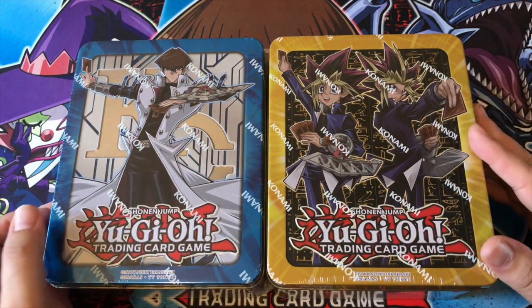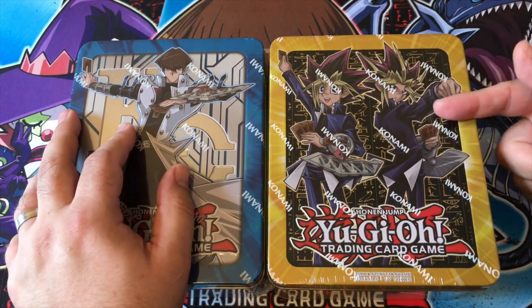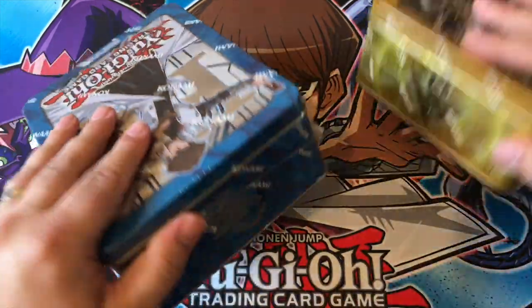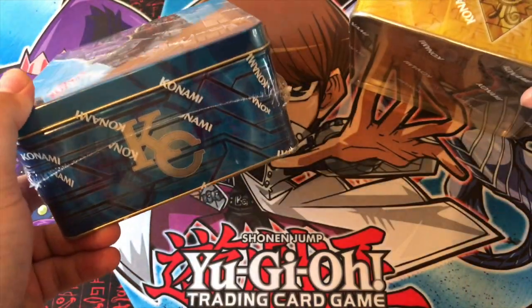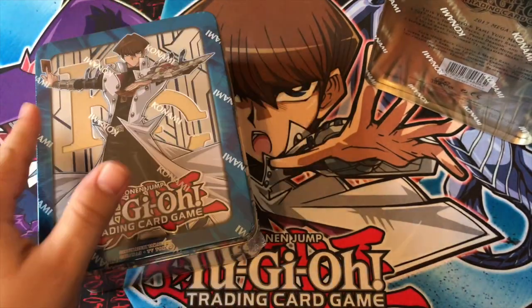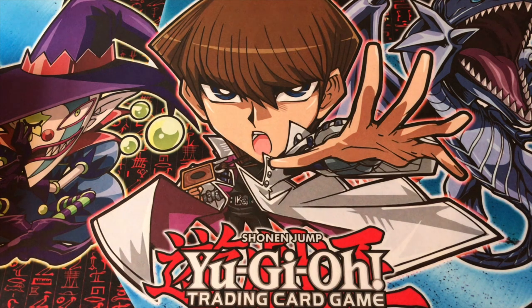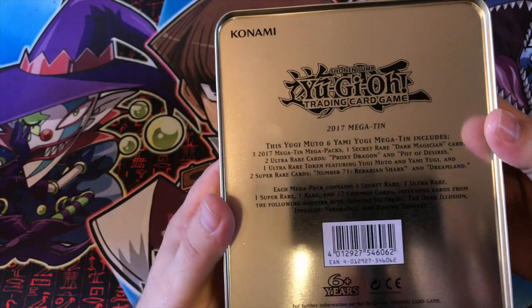So we have the two new 2017 Megatins. I like the designs — they are cool designs. You've obviously got Kaiba and Yugi, and Yami — thank you. On the top we're noticing the Millennium Puzzle there, which is kind of cool. Let's go into Yugi first because he's nearest to me. There are only a few slight differences between these two tins.